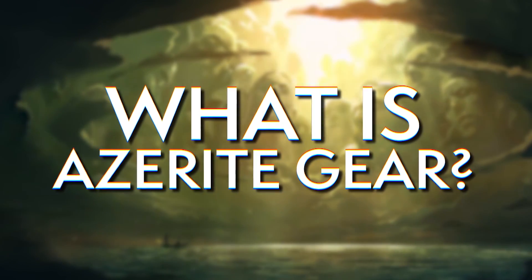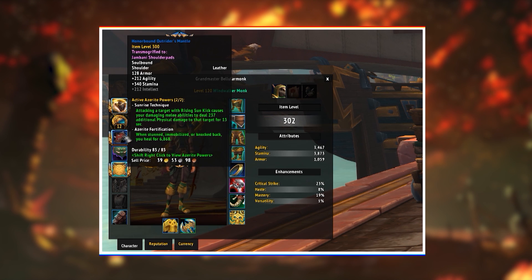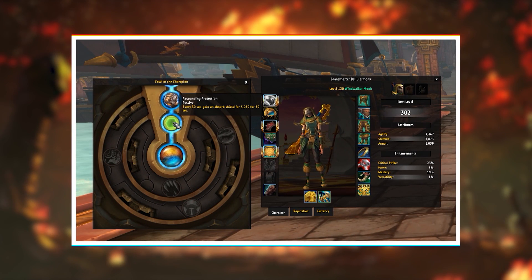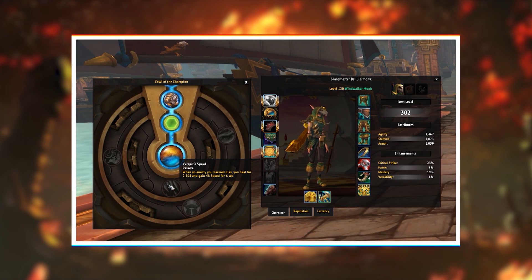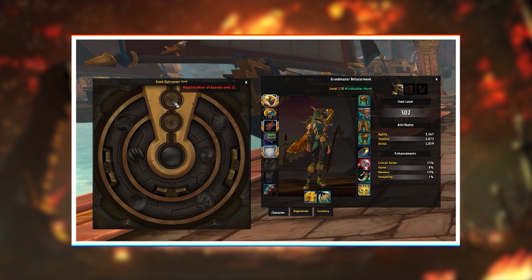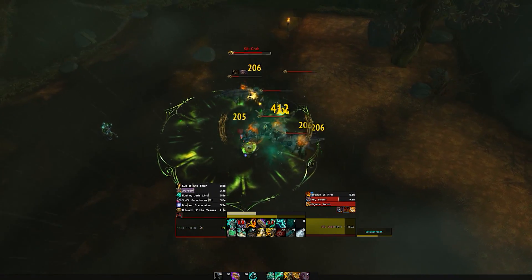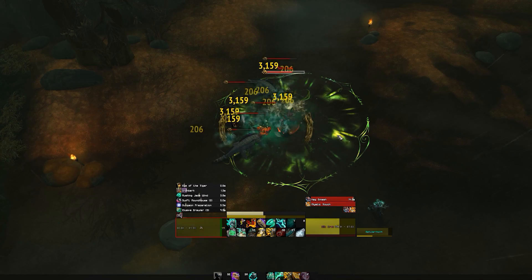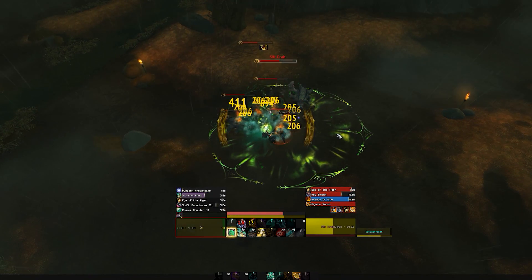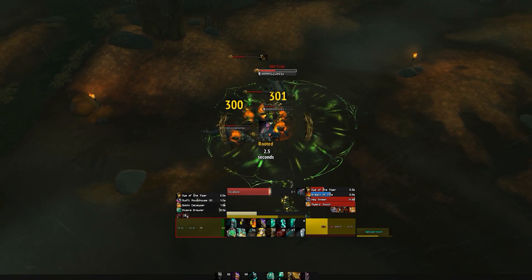So what is Azerite gear? Azerite gear is extremely important in BFA — every head, shoulder, and chest piece in this expansion is Azerite gear. Each piece has traits: there are three rings of traits, and on each ring you can select one trait. The unlock requirement for each ring is based off the item level of the gear, so heroic dungeon gear will have a relatively low Heart of Azeroth power requirement, while mythic raid gear will have a relatively high one. Azerite gear does not Titanforge and comes primarily from fixed, non-infinitely grindable sources.